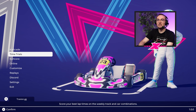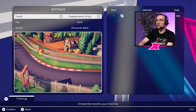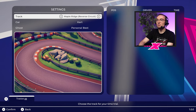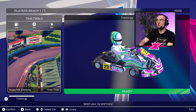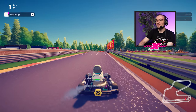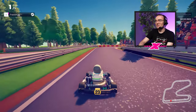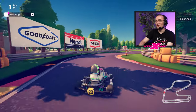A good place to start would be trying out a time trial on something familiar. Sugar Hill's always a safe bet — we're going to go with Sugar Hill and head out on circuit for the first time. This will be your first chance, unless you've watched the gameplay reveal on the Original Fire Games YouTube channel, to see the biggest difference between Karting Superstars and Circuit Superstars: this game takes place from chase cam rather than an over-the-top view.